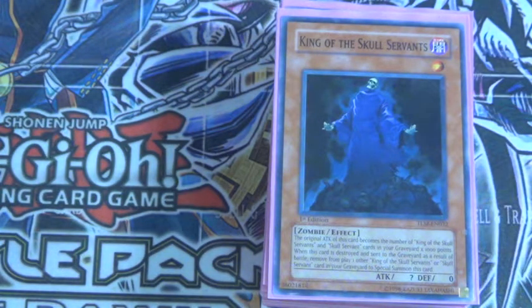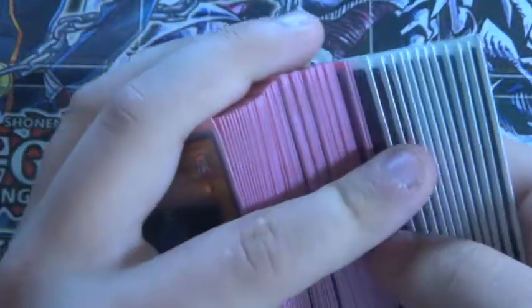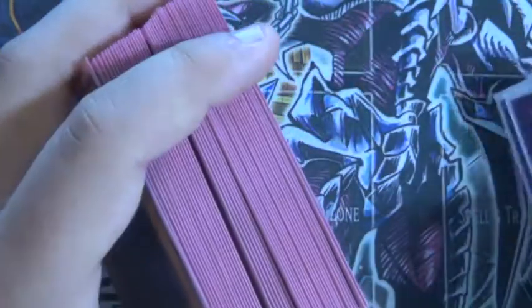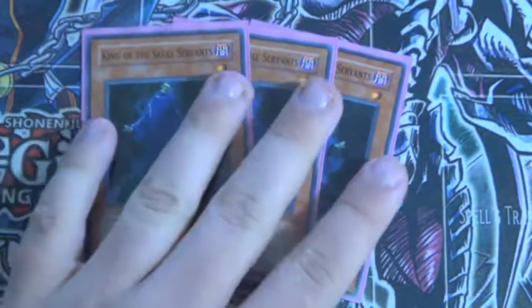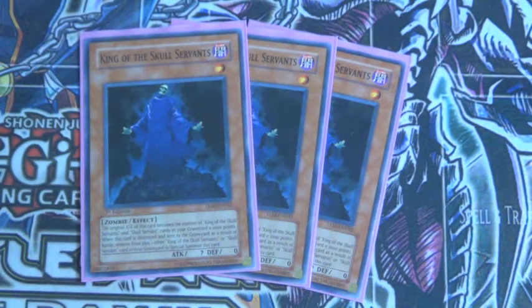Because it hits hard and it hits really, really fast. But anyway, now for the thing you guys probably really care about — the deck profile. Skull Servants. Three King — just a staple for a Skull Servant build. Basically you gain 1000 attack for each Skull Servant in the grave, and then if he's destroyed by battle, you can banish your Skull Servant and then special summon him back onto the field.